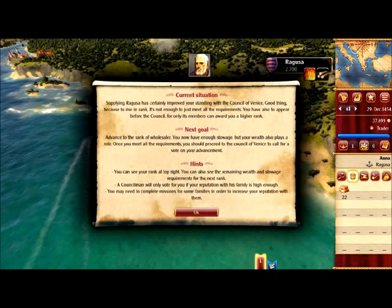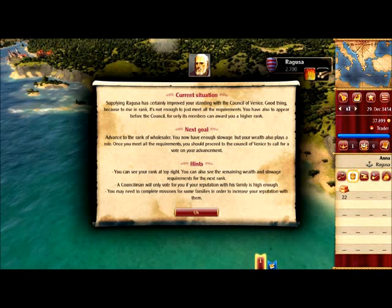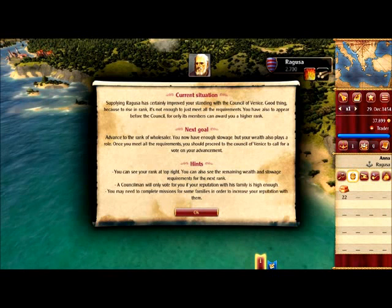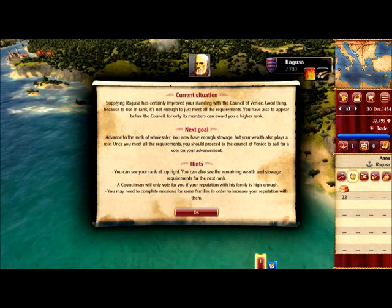Supplying Ragusa has certainly improved your standing with the council of Venice. To rise in rank, it's not enough just to meet all the requirements — you also have to appear before the council, for only its members can award you a higher rank, and that benefits our entire family. You should now take the opportunity to move up in rank.